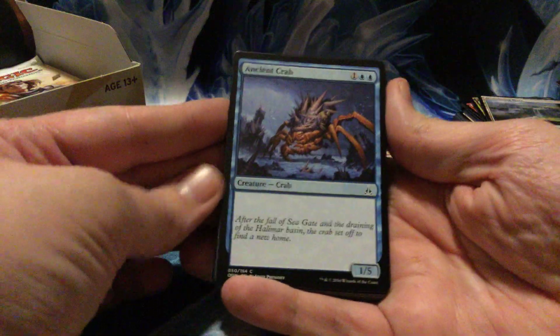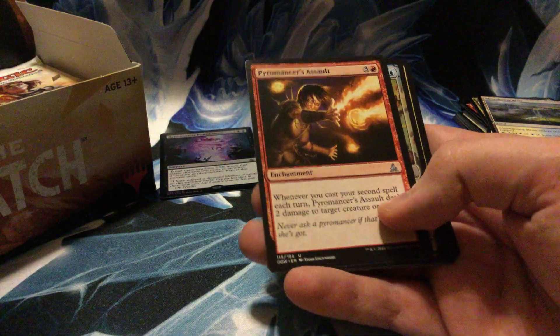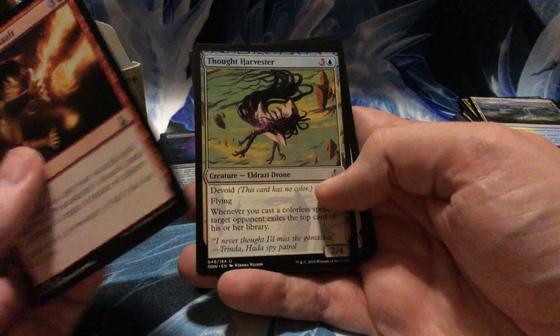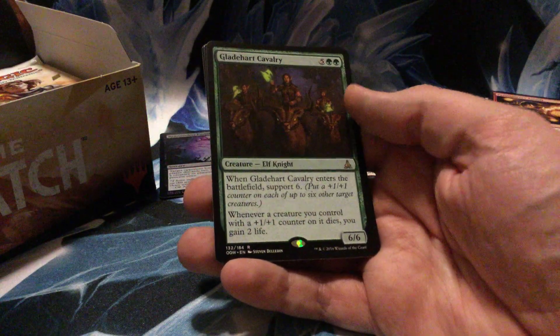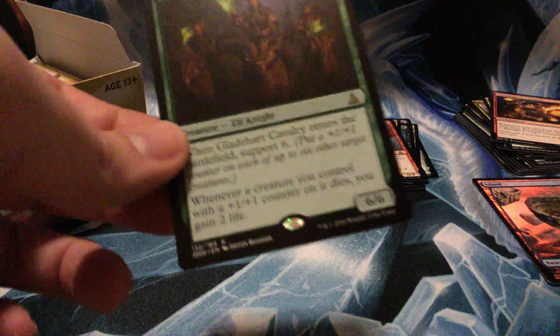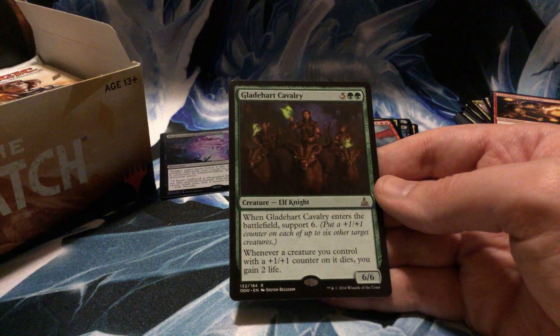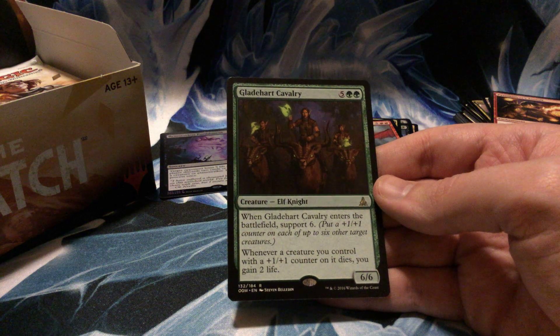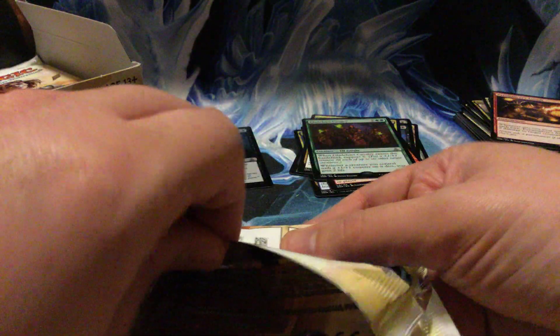Ancient Crab, Pyromancer's Assault, Thought Harvester, another Step Glider, and Gladehart Cavalry — big elf! Seven-drop 6/6: when it enters the battlefield, support 6. Whenever a creature you control with a +1/+1 counter on it dies, you gain two life. In limited, that'd be hard to deal with, though it might be hard to cast sometimes. I've only done Magic Origins once and Battle for Zendikar many times online.